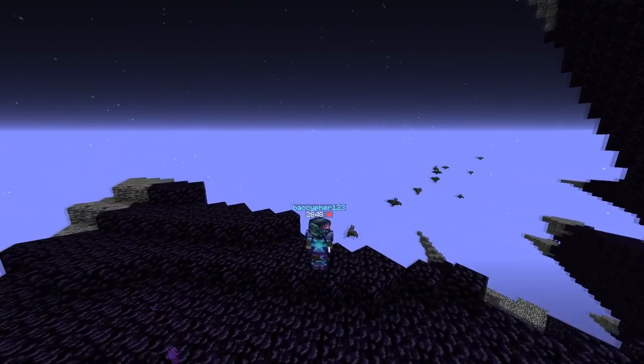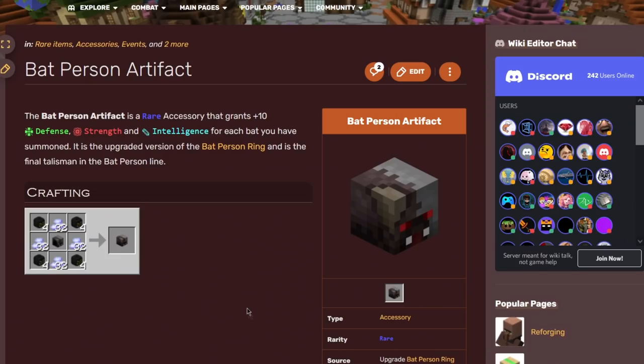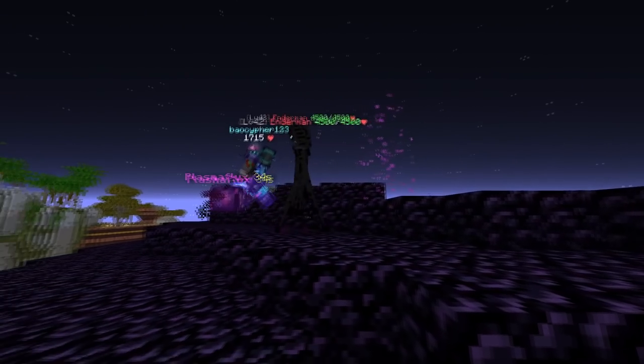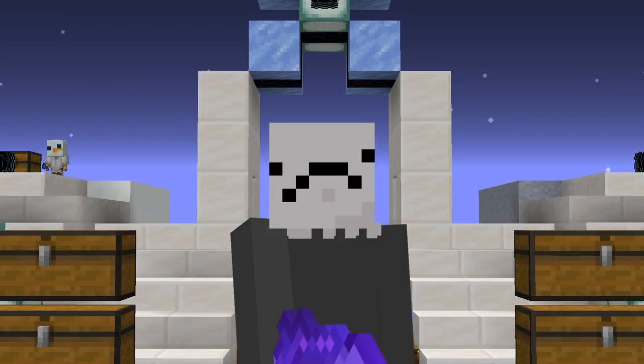He starts off by spamming bats — but why? For the bat person artifact. Every bat that you spawn will give you 10 intelligence, granting you an additional 200 to 300 intelligence. He immediately turns around so they fly back to him, upping their de-spawn time.